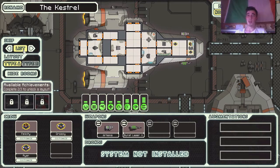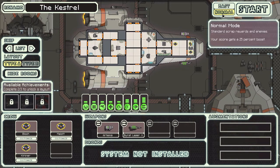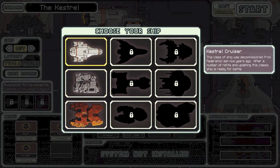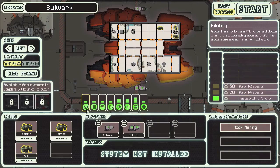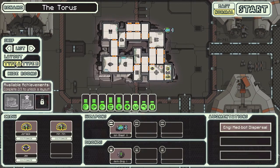Here we are with our difficulty on normal and a bunch of ships to choose from. I think we'll choose the Engi Cruiser. Type A looks slightly better. We've got our weapons, drones — pretty cool — and we must rename our ship. We shall call it the King Vessel.